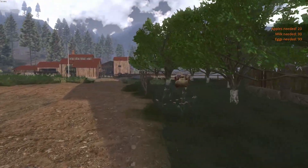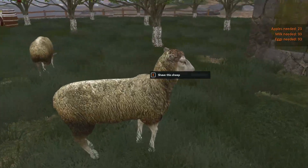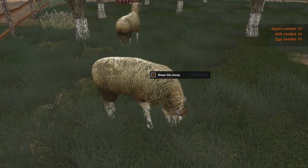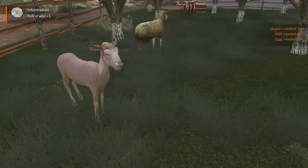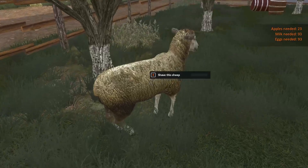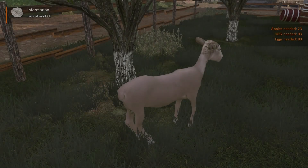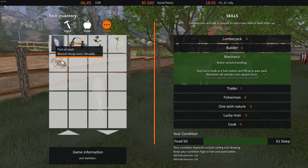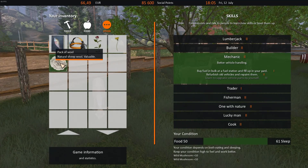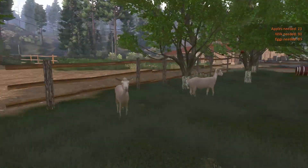Shave this sheep - sure, why not? Oh, that's hilarious. Pack of wool plus one. Alright, let's get this one too. Oh, that's funny - poor little guys. Well, we are in July so they need to be shaved. Pack of wool - natural sheep wool, valuable. Alright, so I have to figure out where I sell that at. That's pretty cool - I hope it's very valuable and I can make some money off of that.